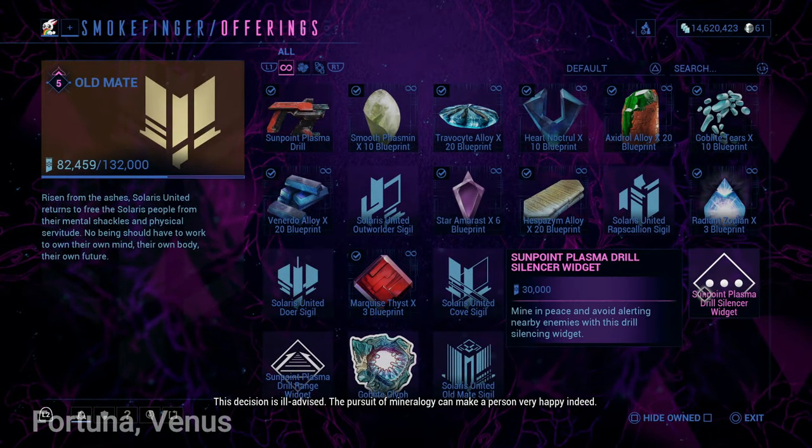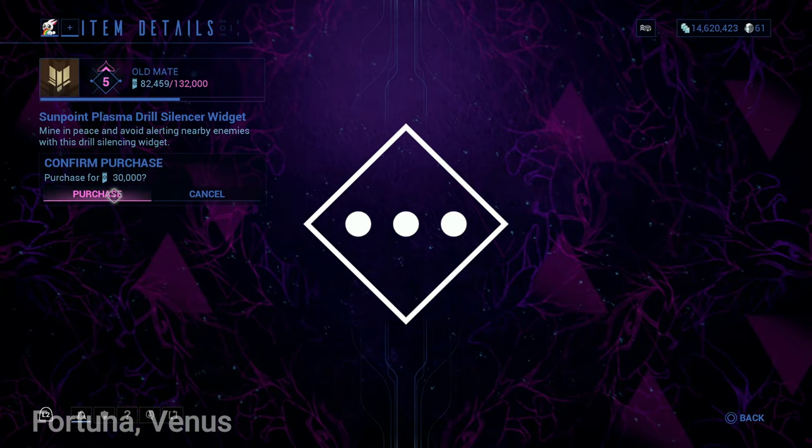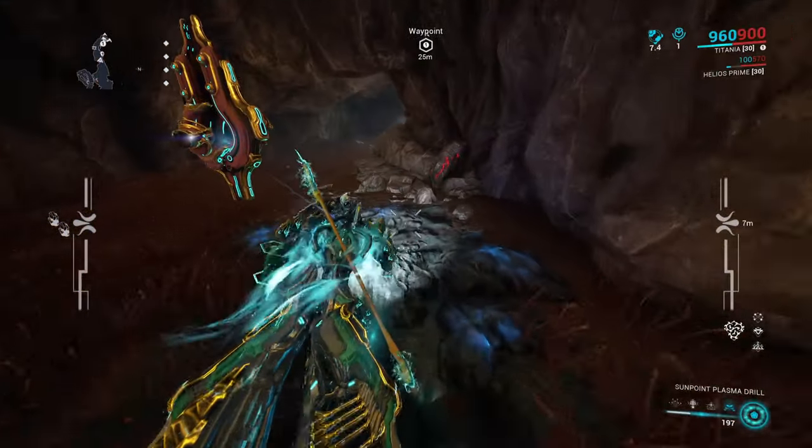Completely optional, but you can also purchase Sunpoint Plasma Drill widgets from Smokefinger. Two widgets are available: a Drill Silencer widget for 30,000 standings, which lets you mine in peace without alerting enemies, and a Range widget for another 30,000 standings, which increases the beam's range.